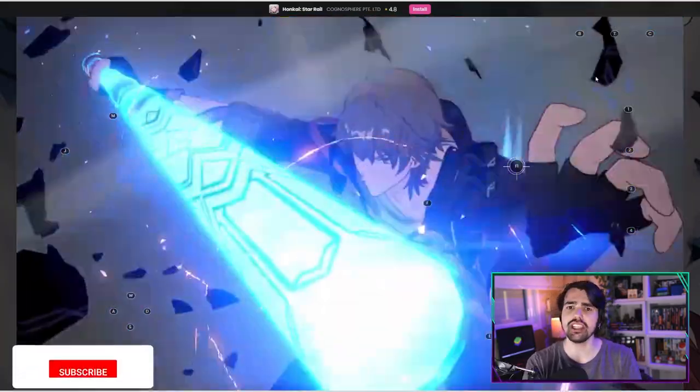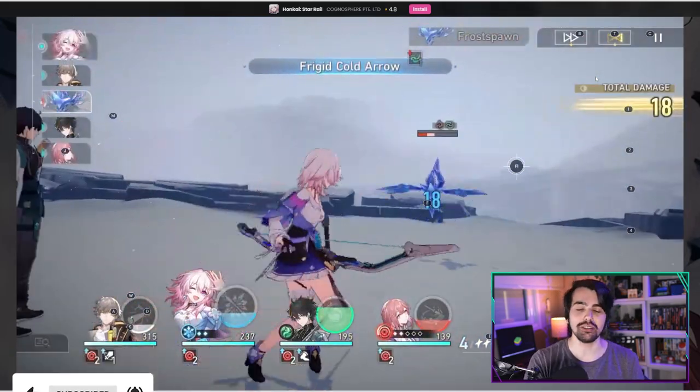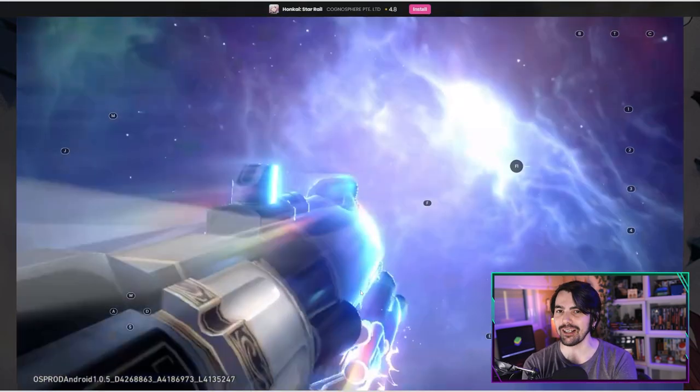You can do this with all the games that you want to play by first playing on the cloud with Now.gg and seeing if you want to download it. Playing Honkai on Now.gg is very easy — just access the link in the description of this video and then start playing.